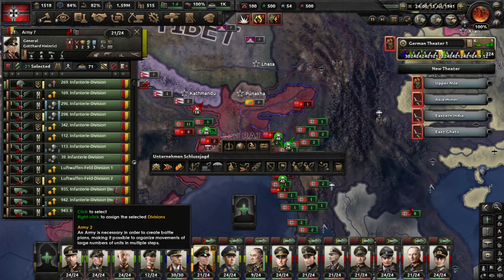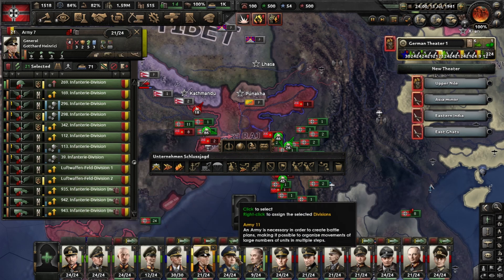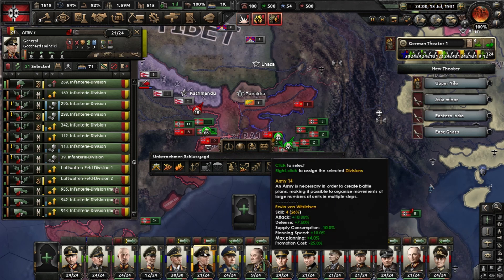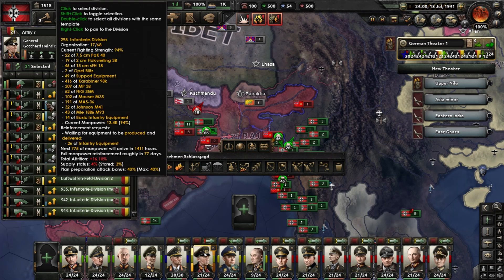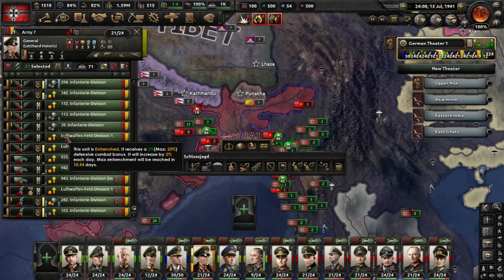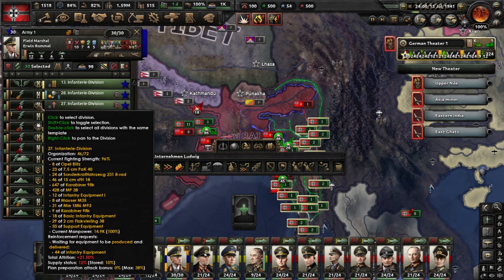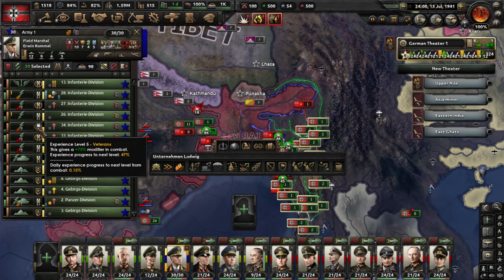Let me show you something else. This guy is skill level six — see how many buffs he has. Now let's move to someone with skill four. Some of these skills come from perks, but not all. The higher the level, the more stats will rise. The same goes for division experience — at regular level a division has a 25 percent bonus, at seasoned it's 50 percent, and at veteran it's 75 percent.